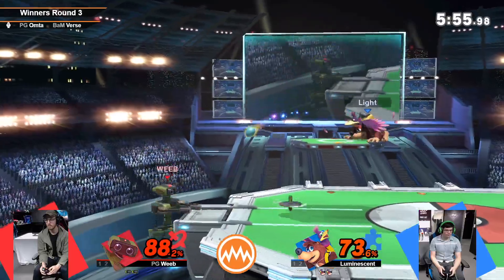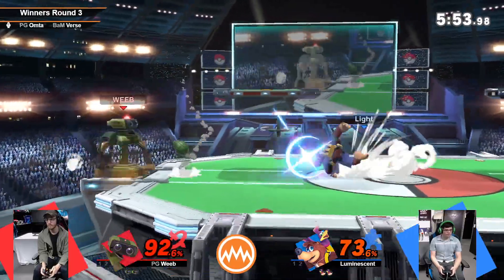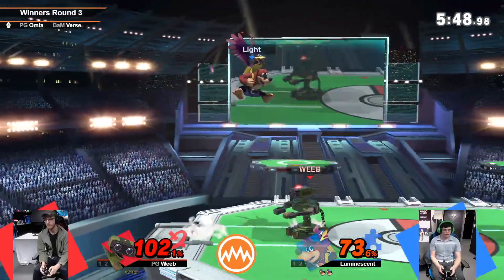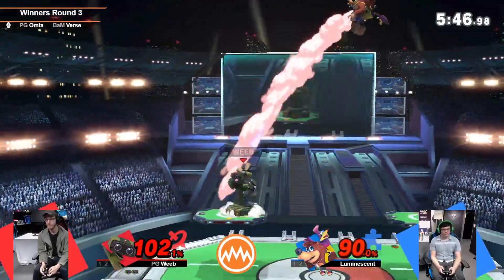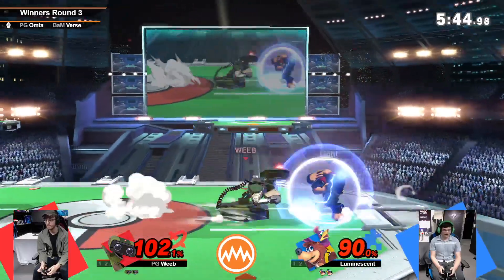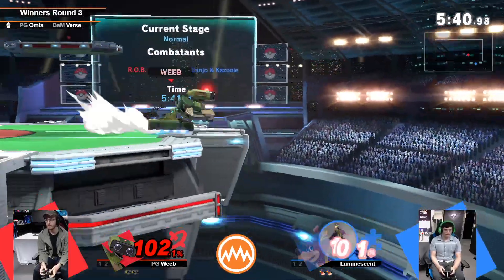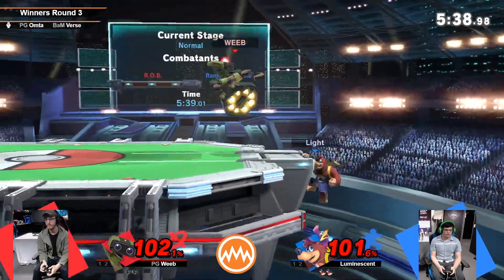That was quite good. I knew that was coming. I love that use of the neutral B — that's nice, putting a grenade out, grabbing the gyro. Smart of Weave, just to retreat to mid-stage there. ROB is definitely a character that you need to really maintain the stage control.